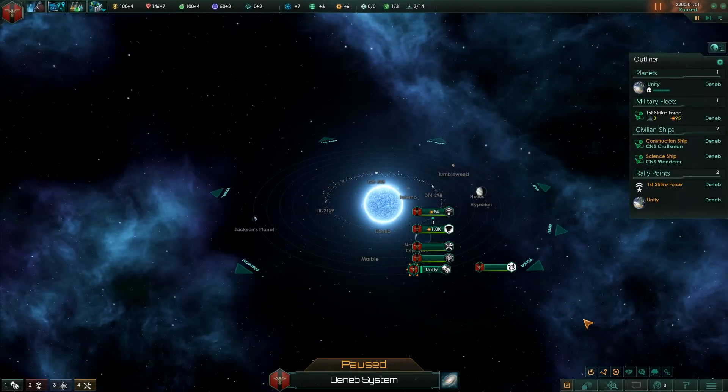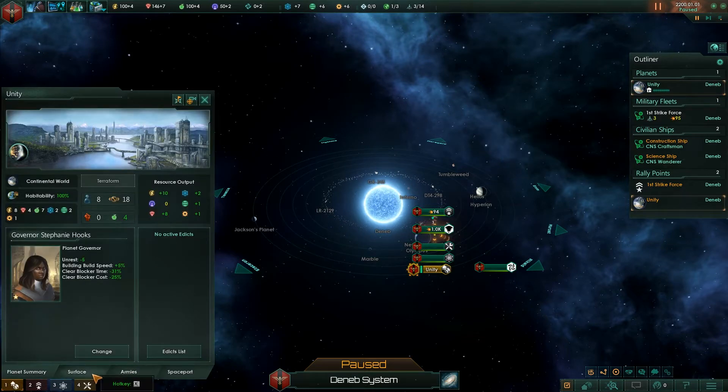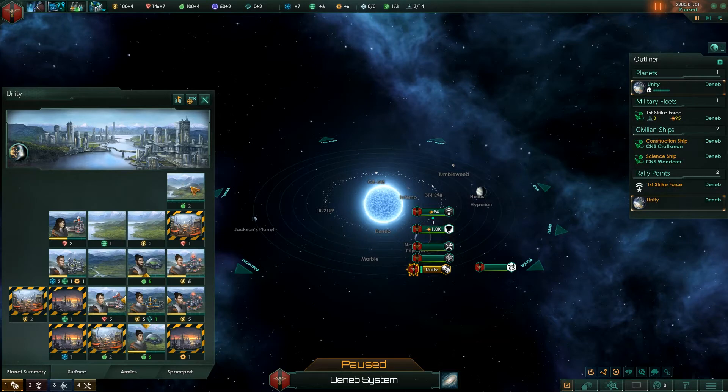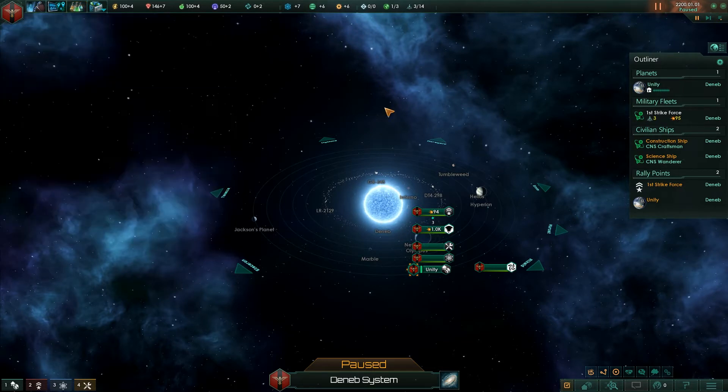Hello everybody, ImanStorm here and welcome to part two of the Stellaris tutorial. In the previous episode we went over the basic user interface and some beginning setup, like building some things on the home planet — we queued up a hydroponic farm — and setting up the first technology research that we will do at the beginning of the game.